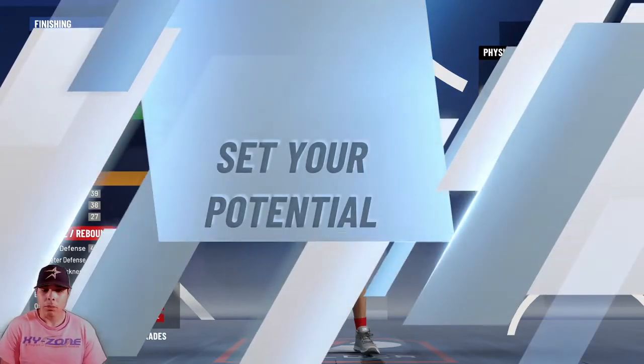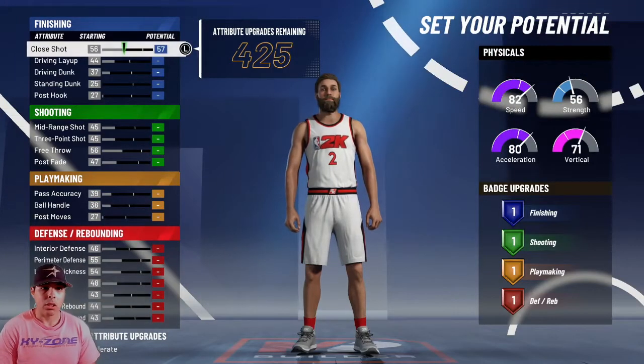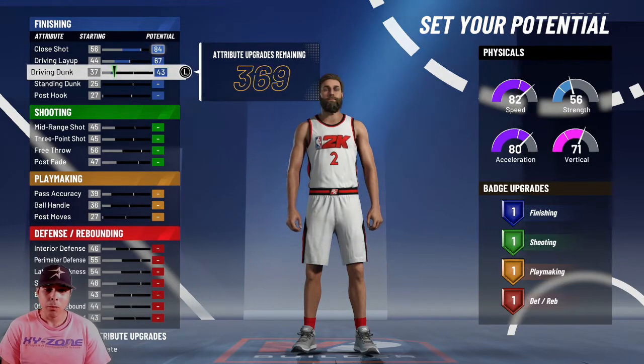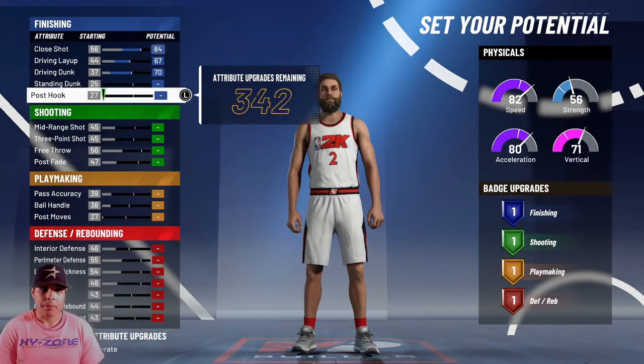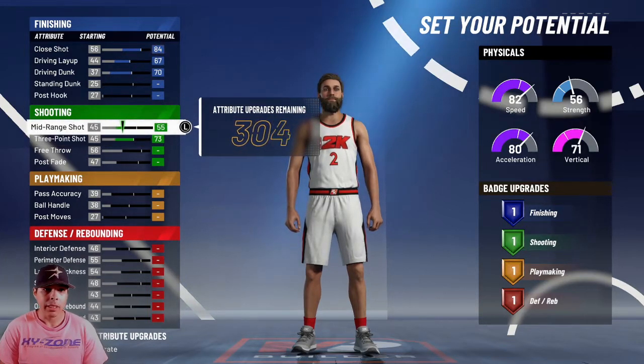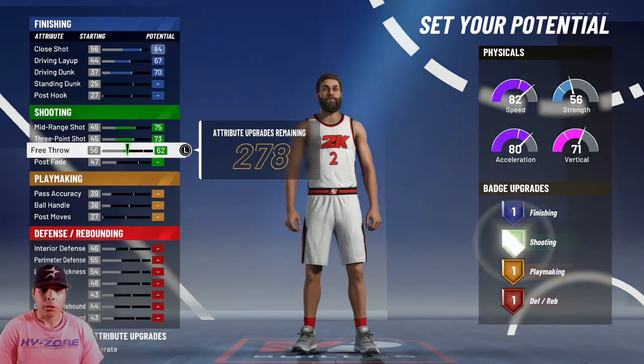You could go with the vertical option, but you gotta go with speed — you're a defender, you have to have speed. Two speed is kind of slow. I know some of y'all know that if you put the weight down your speed does go up. We max out the driving dunk, layup, close shot, and then you max out your three and your free throw.